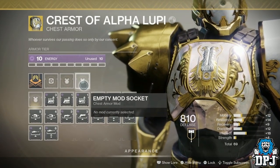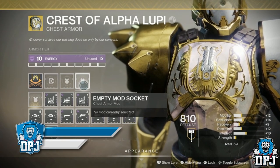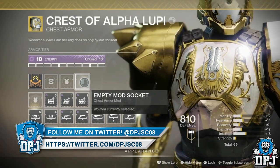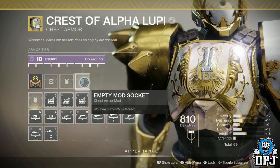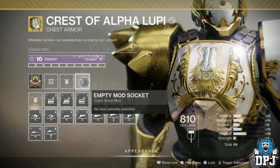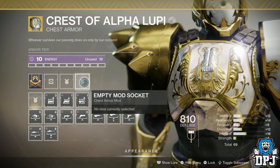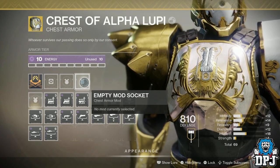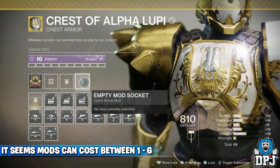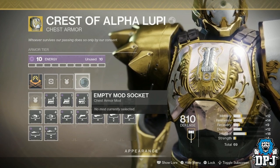This energy number also changes how mods and perks work. Each mod now works on a point-based system. Having a masterworked level 10 armor piece means you have 10 points to play with on that piece. If an armor piece drops with a level 5 energy, you only have 5 points to play with. Applying certain mods will cost these points — some mods cost 2 while others cost 5. Using two mods that cost 5 each means you can only apply 2 mods to one masterworked armor piece.